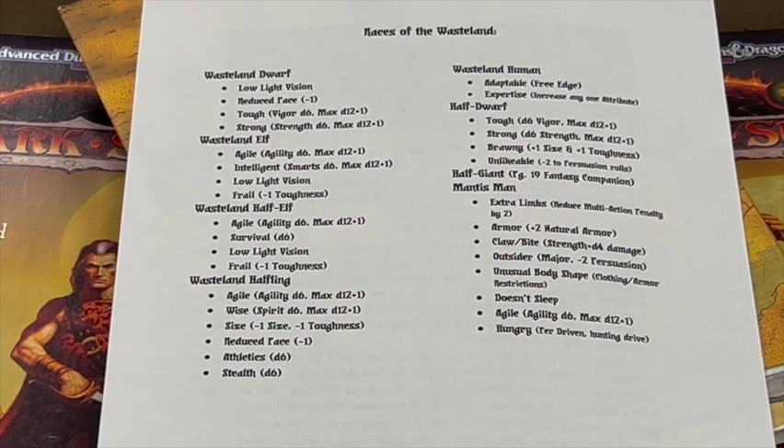For the Wasteland Dwarf, I left him with low light vision, gave him reduced pace, still gave him Tough, but added Strong. For the Wasteland Elf, I continued to give him Agile, also added Intelligent, left him with low light vision, and Frail. For the Wasteland Half-Elf, I gave him Agile, a starting survival skill of D6, low light vision, and Frail. For the Wasteland Halfling — who may or may not like to dine on fellow party members if the occasion arose — I gave him Agile, Wise, reduced Size, reduced pace, and starting athletics and stealth skills of D6, reflecting the Halfling's natural ability to throw stones and surprise others. Wasteland Humans are Adaptable, giving them a free edge, and I gave them what I call Expertise, increasing any one attribute.